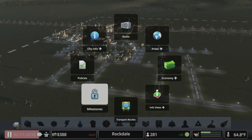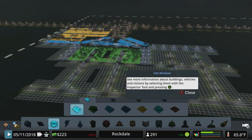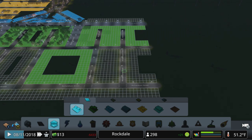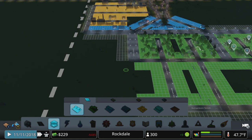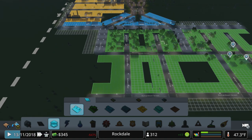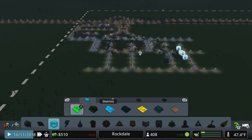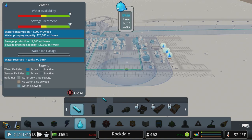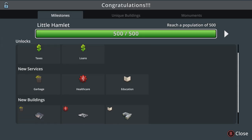Let's let that play out for a little bit. The milestone we're waiting to hit is 500. Hopefully with what we've done here it will give us enough. We can start to zone out some of these other neighborhoods now. We're going to have to bulldoze a few houses to complete our road network, but that is okay — they'll move back in. We are still losing money, but we're losing less. We're climbing back towards the positive. As more people move in we're getting closer and closer. We've hit 500, and we've unlocked garbage, healthcare, and education.